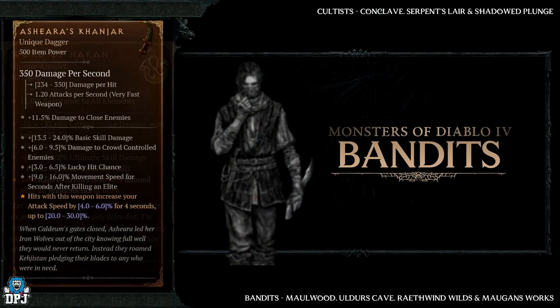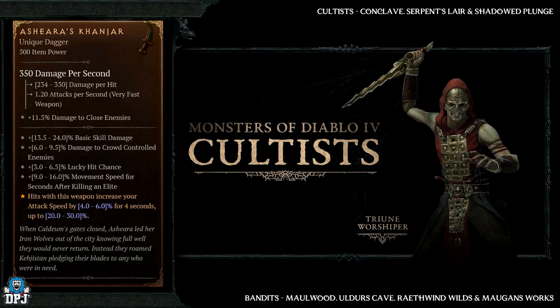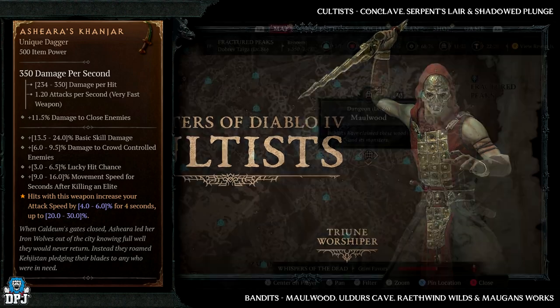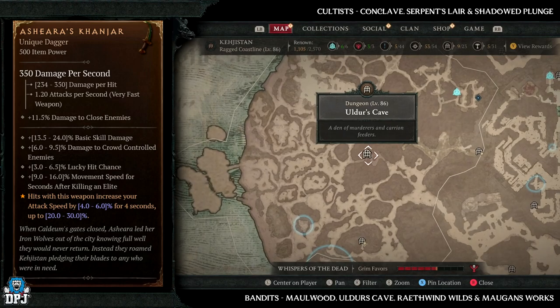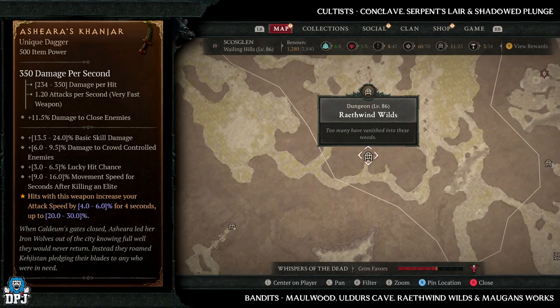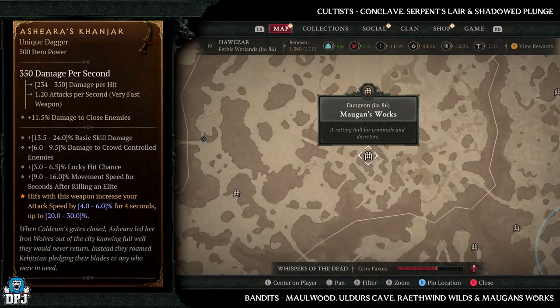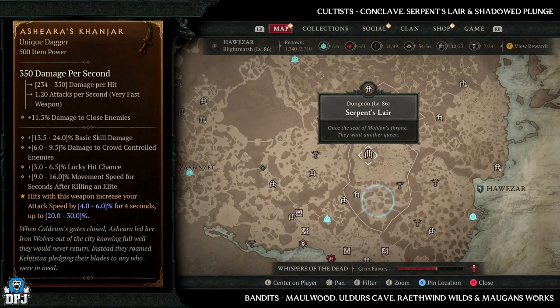First up we have the Ashera's Kanjar. This has increased drop chances from bandits and cultists. Bandit dungeons include Maulwood, Alders Cave, Wrathwind Wild, and Emorgan Works — all great dungeons, but if I had to pick one I'd go with Alders Cave. For cultist dungeons we have Conclave, Serpent Slayer, and the Shadow Plunge — three great dungeons.